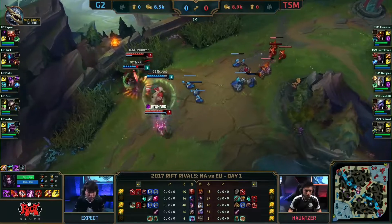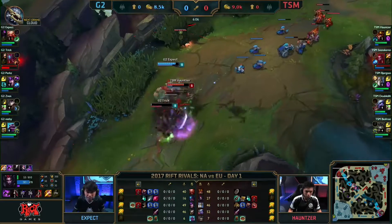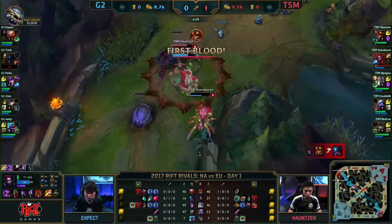First Blood is on the cards. The knock-up finds nobody, but Fenskaren is unburrowed. Cocoon lands. First Blood is going to be available and picked up by Haunter.